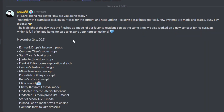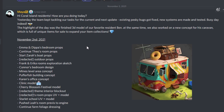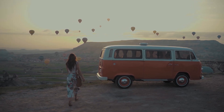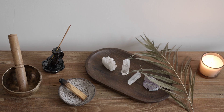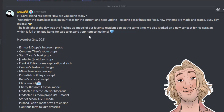The next diary was posted November 2nd. Their highlight that day was finishing the 3D model of their favorite resident Ben — I can't wait to see it. They were also working on a new concept for his caravan, which is full of unique items for sale to expand your collections. I imagine it'll be one small but awesome room full of his knickknacks, crystals, and hippie-type items. It would be really cool if his collections are constantly rotating and exclusive to him, giving incentive to visit him regularly.